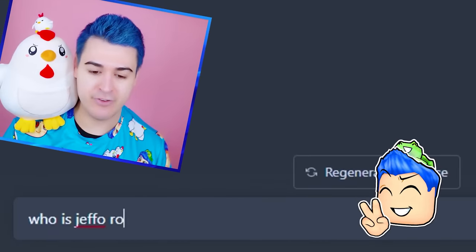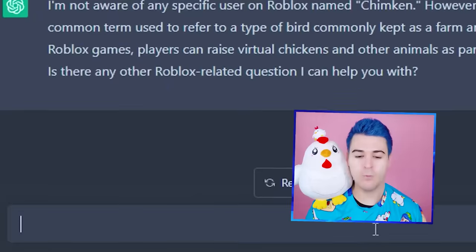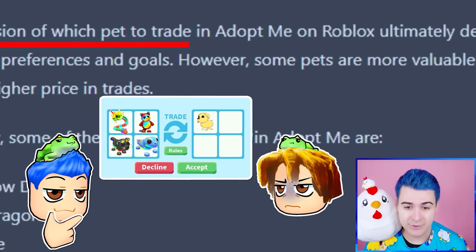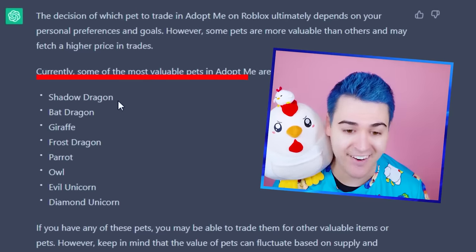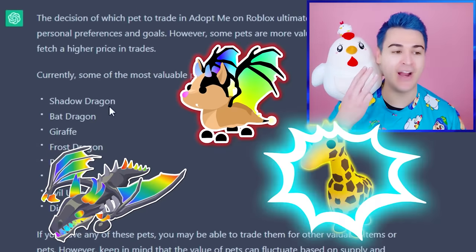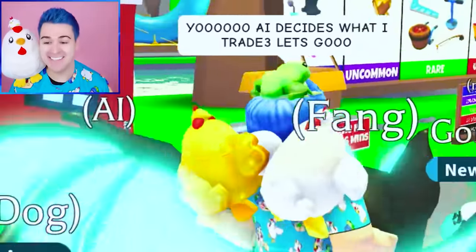Who is Jeffo Roblox? They don't know. What pet should I trade in Adopt Me Roblox? The decision of which pet to trade ultimately depends on your personal preferences and goals. Currently some of the most valuable pets are the Shadow Dragon, Bat Dragon, and Giraffe. AI knows values better than me. AI decides what I trade — let's go!